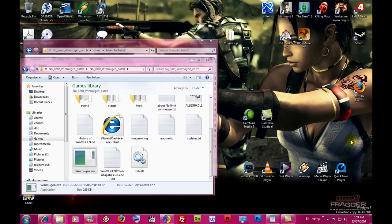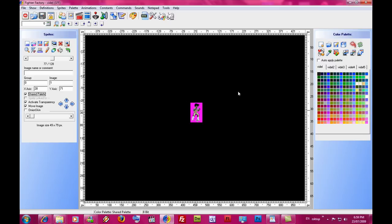Ever wondered how to change the colour? In the character party factory, you've got a character. You just go to the first artwork. The rose is in it.